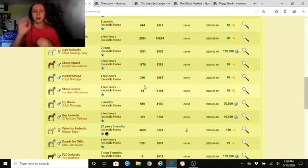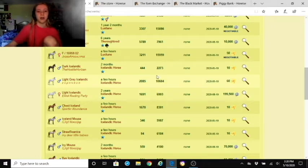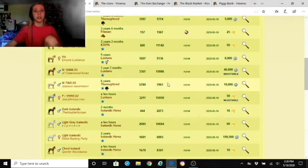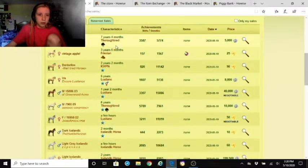Draft horses I don't keep purely purebred — if they're a mix of drum horse, shire, and Persian, those are three good combinations because I can breed a Persian with any of those and it makes it a lot easier to breed drafts. The horse card shows male or female, coat color — like cherry bay or cremello — their name and their affix.